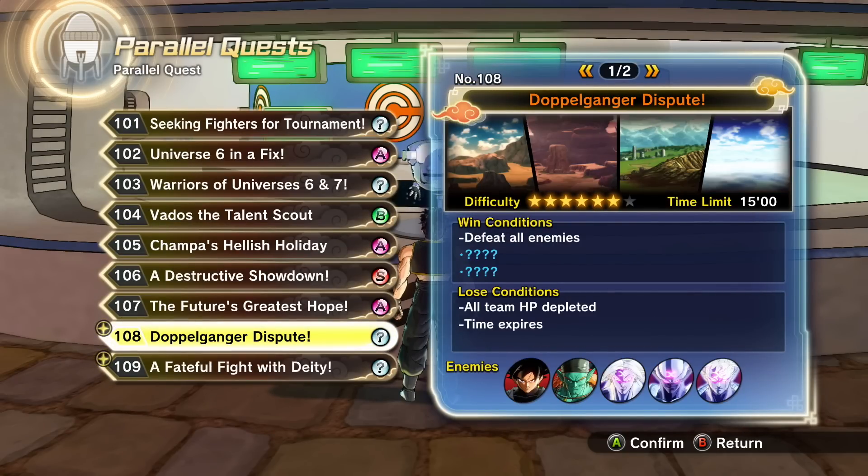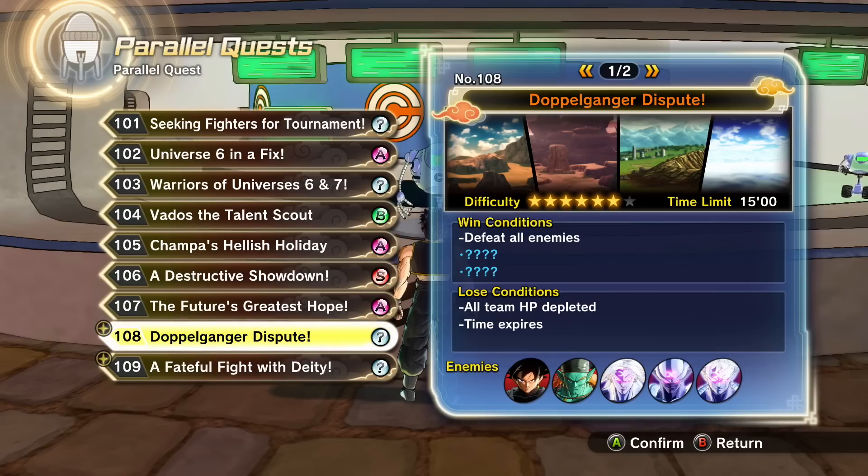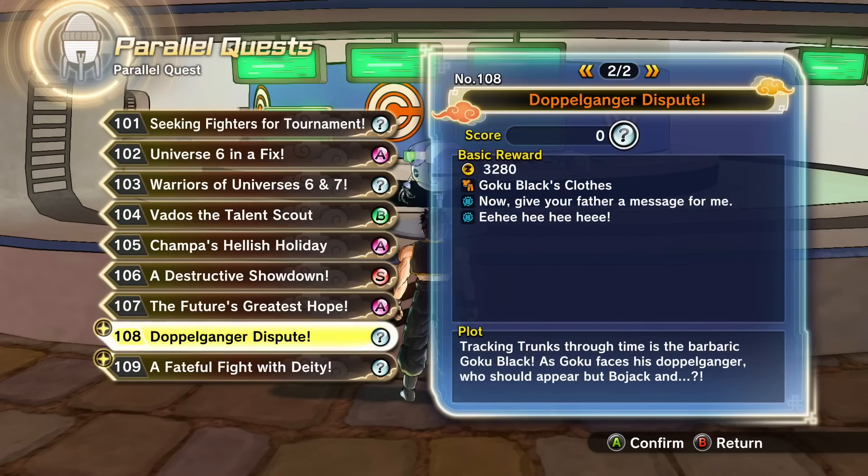Last video we did Future's Greatest Hope. Today we're doing Doppelganger Dispute, and I'm gonna be muting pretty soon because I'm trying to avoid spoilers. If anyone else is trying to avoid spoilers, I'm warning you — spoilers are on the way. Dude, we're going up against Goku Black, Bojack, and mind-controlled Broly, Janemba, and Mira. Something tells me this is gonna be very, very difficult.